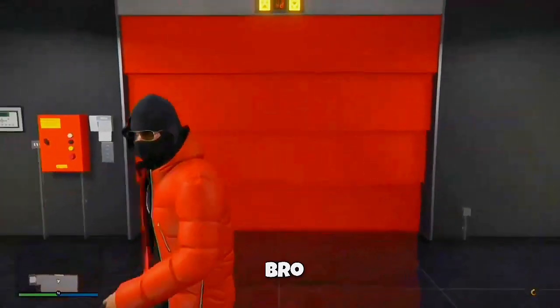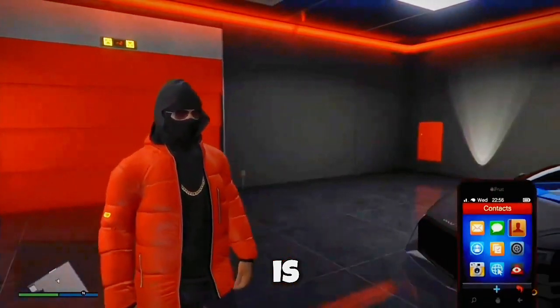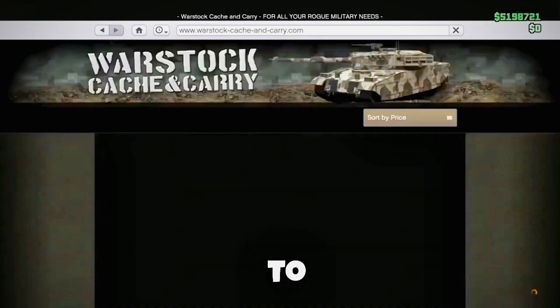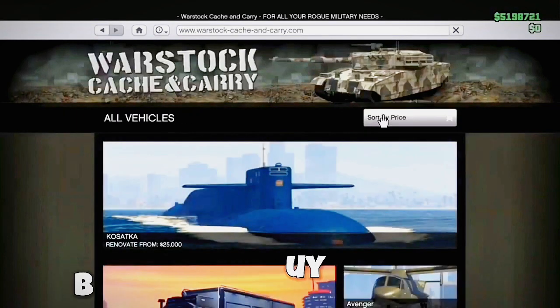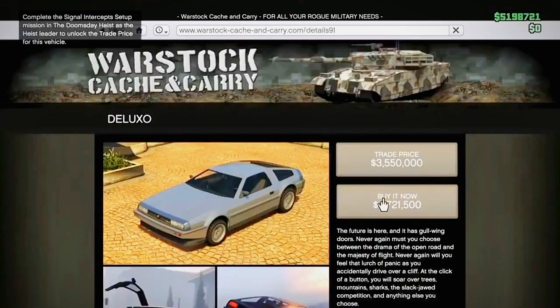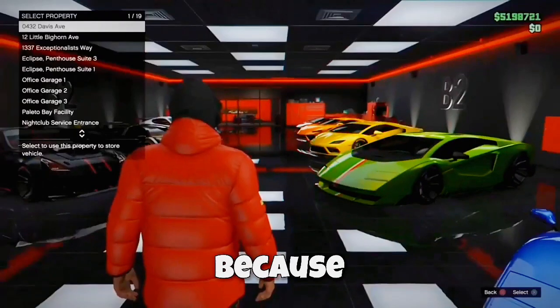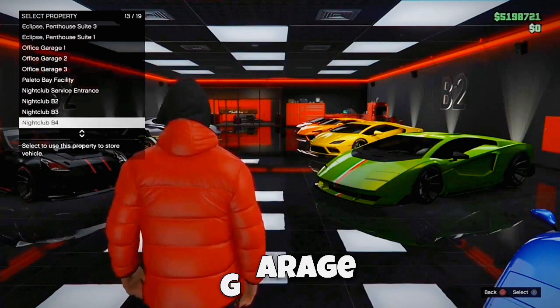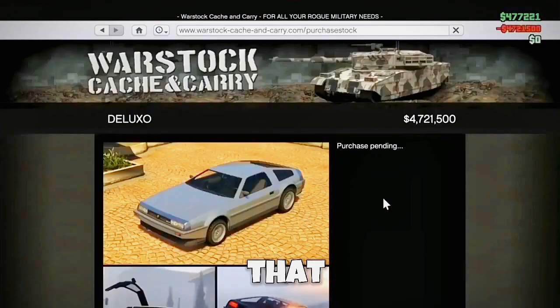Alright, so look bro. First thing you wanna do is bring up your phone, bring up the internet, go to anywhere you wanna buy a vehicle you can sell — not a Pegasus vehicle. I'm doing a Deluxo because it's the highest thing you can sell. Once you put it in that garage, you wanna stay in the sold screen.